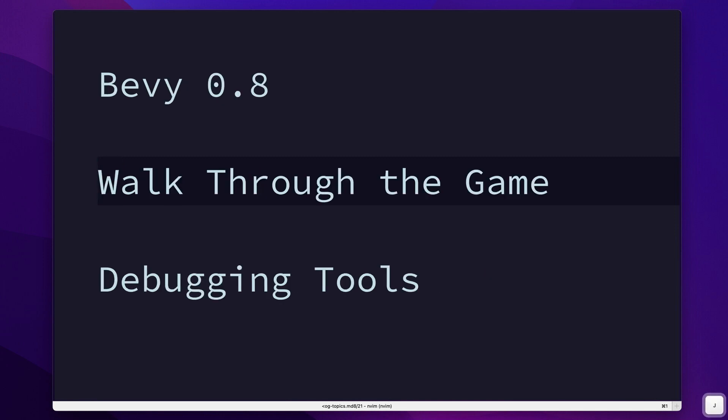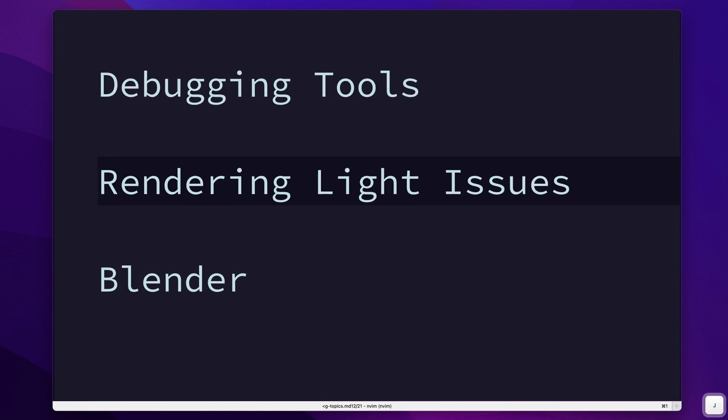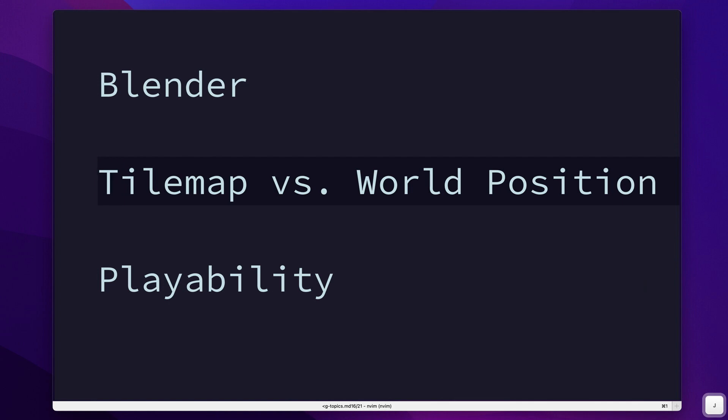First we'll walk through the game, and then we're going to look at some debugging tools I'm using while developing it to iterate much faster than if I had to restart it all the time. We'll look at some issues I had rendering light, and how I use Blender to create the assets. We'll also talk about the tile map that the game uses under the hood and how it maps to the 3D world position.